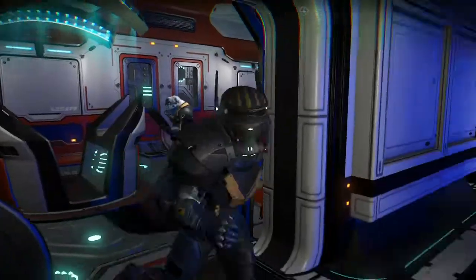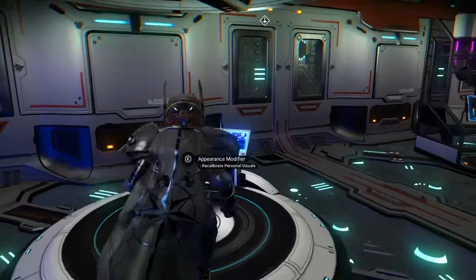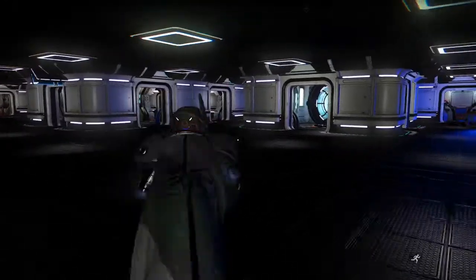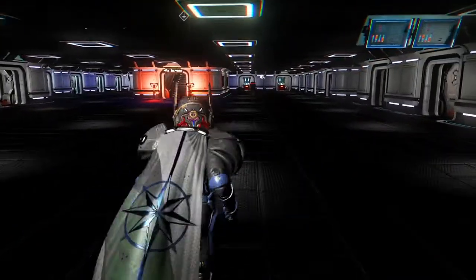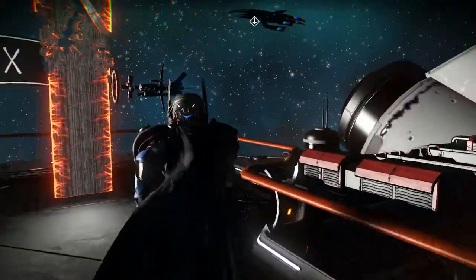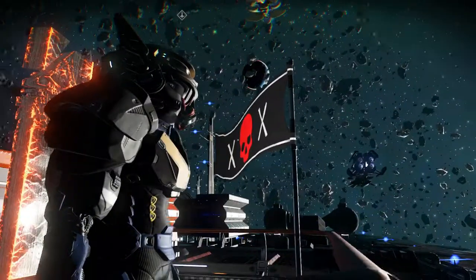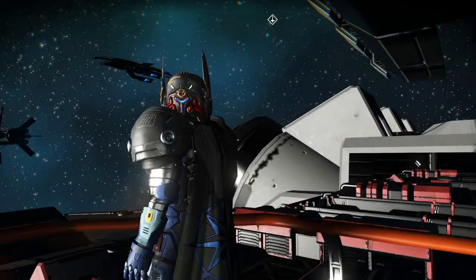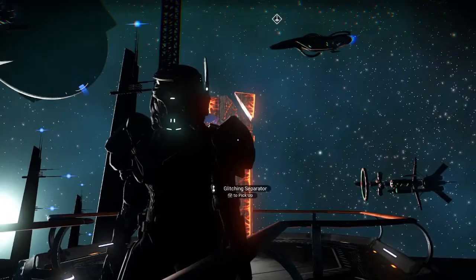I've got the fleet command stations — I think four of them — along with an appearance modifier. You have your base people, weapons, and your Korvax. I put my teleporter very close by as well as a trading terminal. There's also a door to the outside. I added one of the glitching separators out here, so you can literally stand outside and look at your flotilla of frigates floating around. I still have the anomaly out here. There's just something to be said about what they did to make this game so immersive.